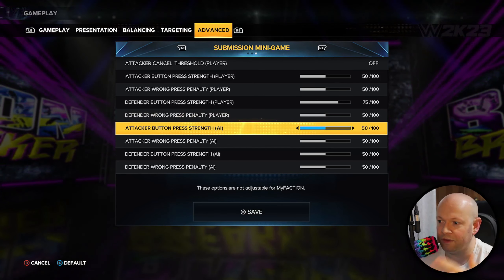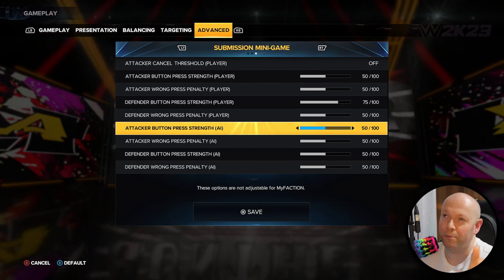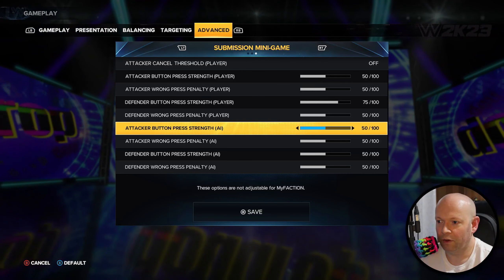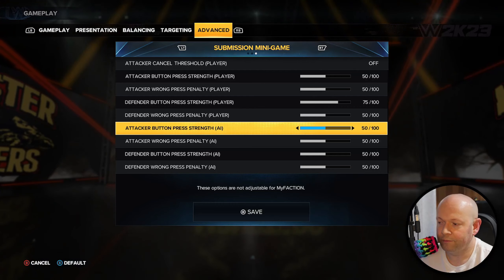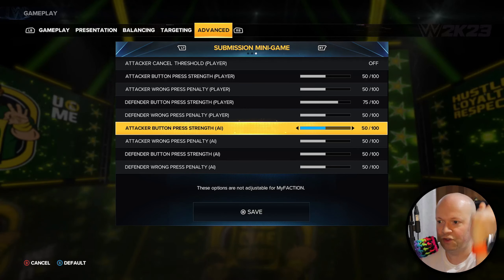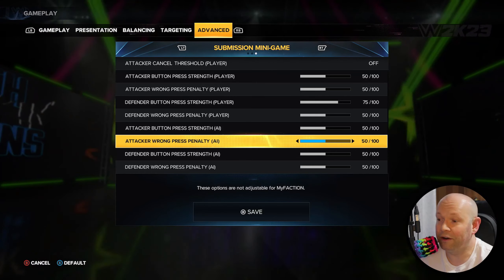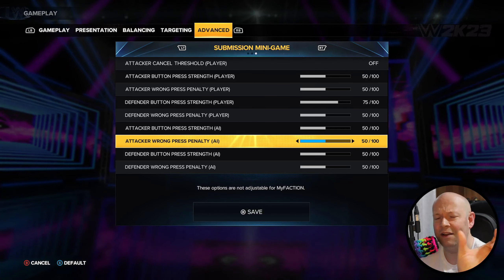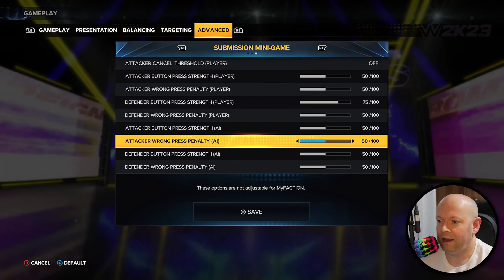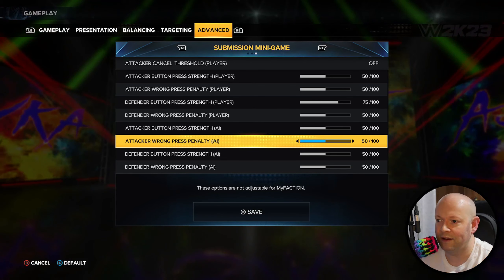Now rinse and repeat, but for the AI. Their attacking press strength — you don't see their bar, but how powerful are they at getting out of your submissions? If you want them weak, drop it to zero. If you want them super strong, crank it up to 100 and they'll kick right out of your submission. The attacker AI wrong press penalty — what's their penalty for screwing up? Do you want the AI to suffer a penalty? Higher the number, higher the penalty, where the submission mini-game basically resets in your favor.